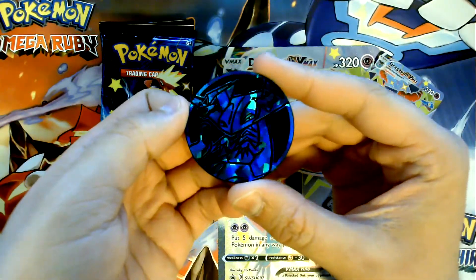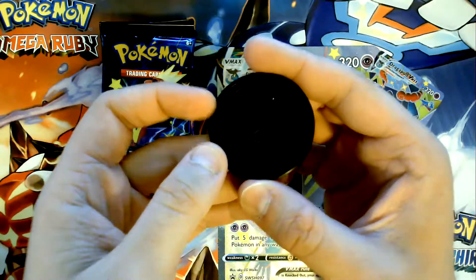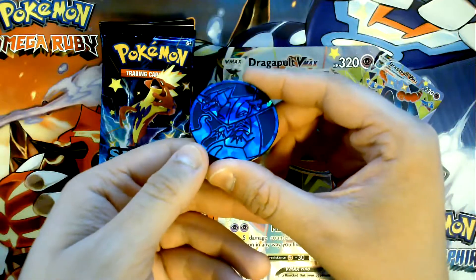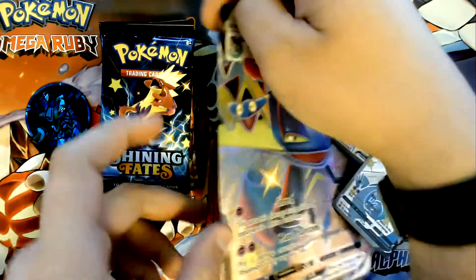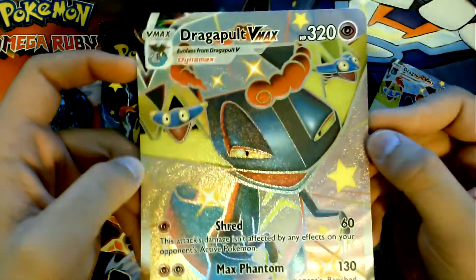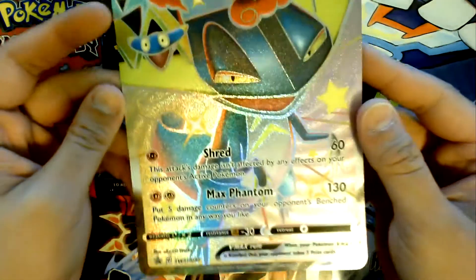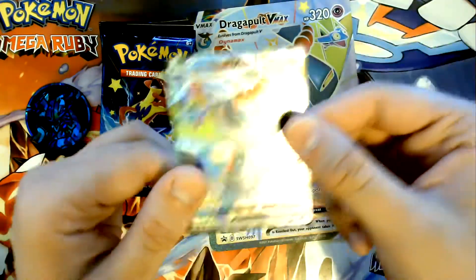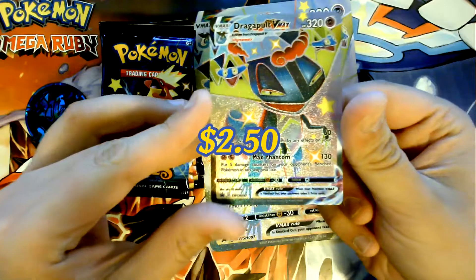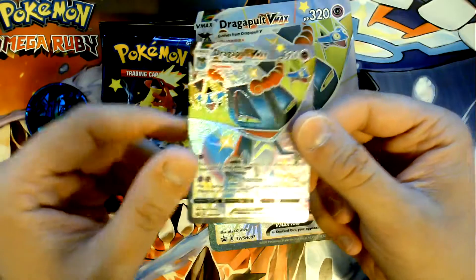To start it off we have this giant Dragapult coin — it's like twice the size of a regular coin you get in these things. Moving on, we have our oversized Dragapult VMAX promo and our standard sized Dragapult VMAX promo, which is very, very textured.